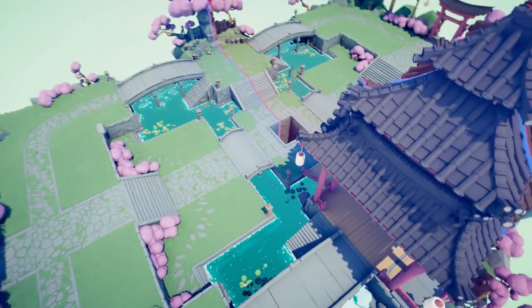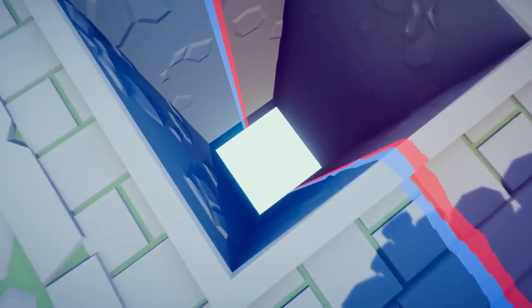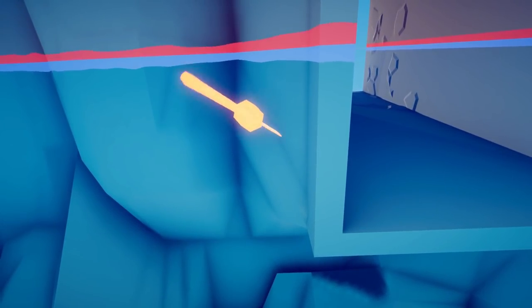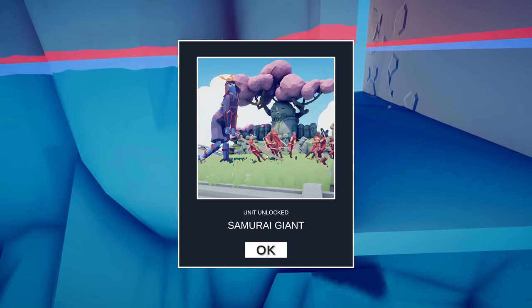The last place we are going to head on this map is down the hole. Look up. The Samurai Giant is unlocked.